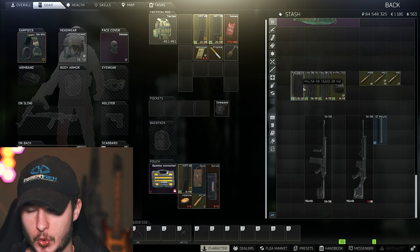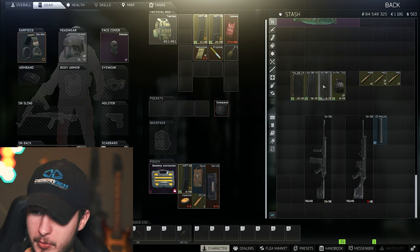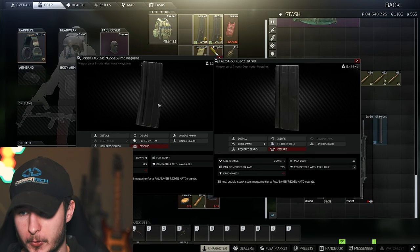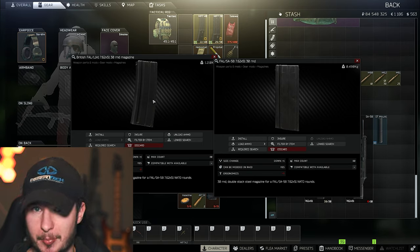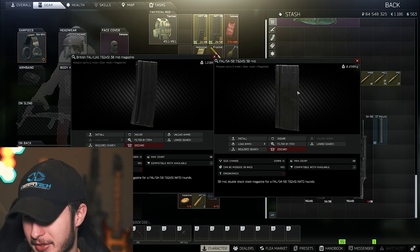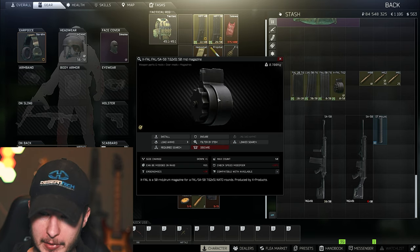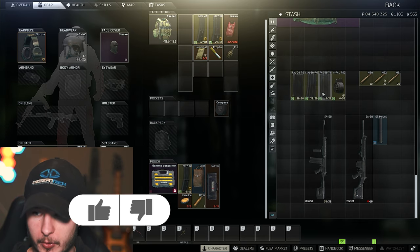Let's talk about the magazines. In my opinion I wouldn't play the 20 round mags — I would recommend the 30 round mags. For the 30 round mags you have two options: the British 30 round and the FALO SA-58 30 round. The British are a bit better because you only lose minus 8 Ergo and not minus 9 with the FALO mags. You could play a 50 round mag but you will lose minus 20 Ergonomics, which is quite a lot. Play the British or the normal 30 round mag — in my opinion that's the best choice.